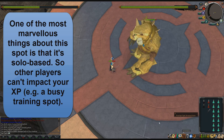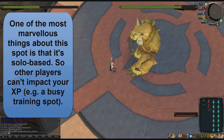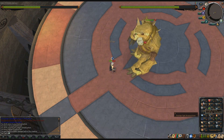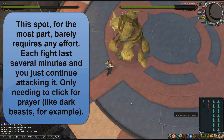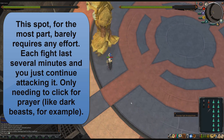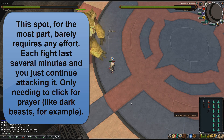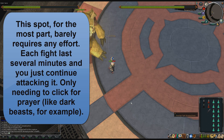I usually rate my spots by how much clicking they actually require. If they require a lot of clicking I'm like 'oh bloody hell', but if they don't require much at all — 'oh this is awesome, I can watch movies, watch YouTube videos, develop a website while I'm training on RuneScape.' For the most part everyone is going to be looking at getting over 100k attack, strength or defense experience an hour using this spot, and you really don't have to click that much.